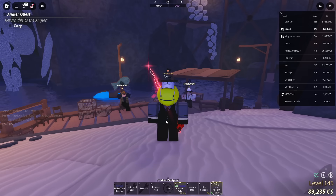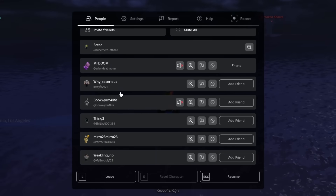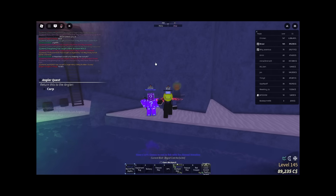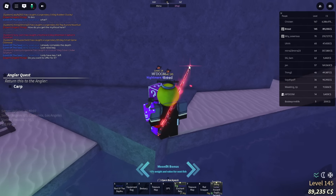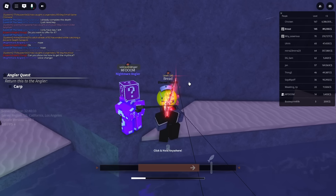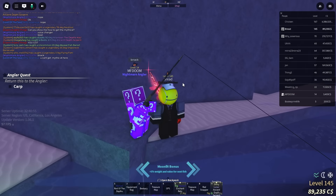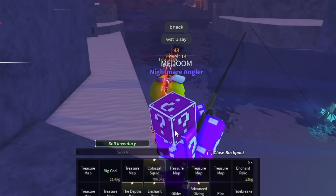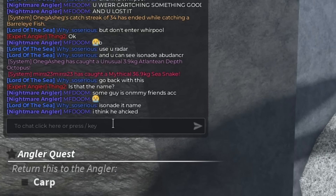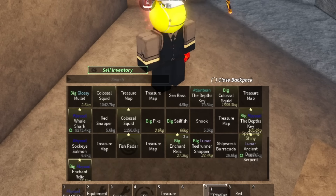I just joined a public server to use 20 treasure chests on this account, and tell me why there's an aurora borealis going on in this public server. Wait — his friend is in the server and has a mic. I go up to him and say hey, what's going on man! It's me, bread! He wants a voice changer. I didn't hack his account — I'm just here to use all 20 of his treasure chests and get him the sunken rod.